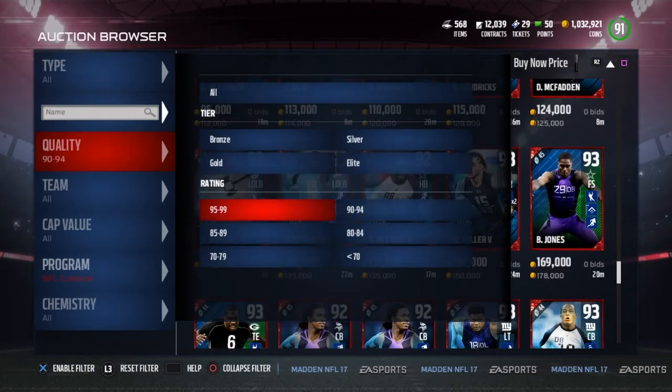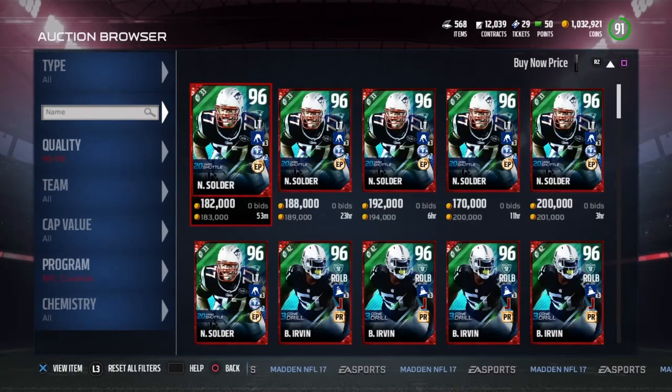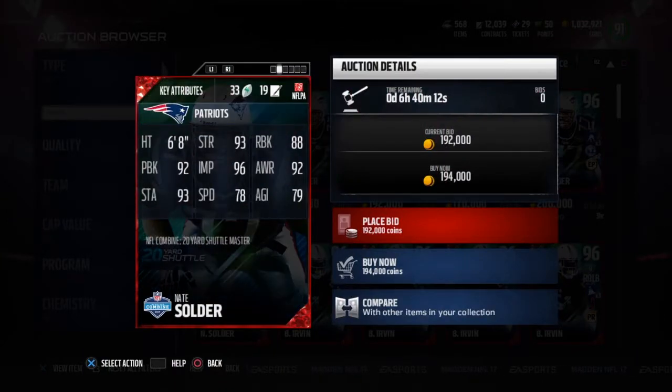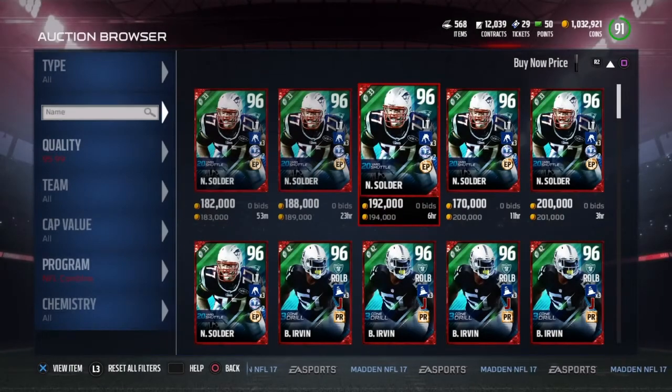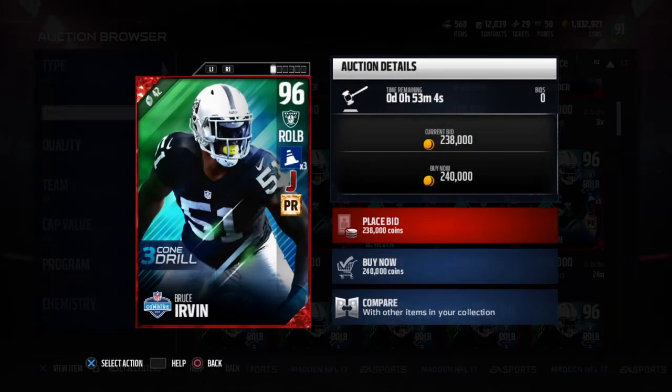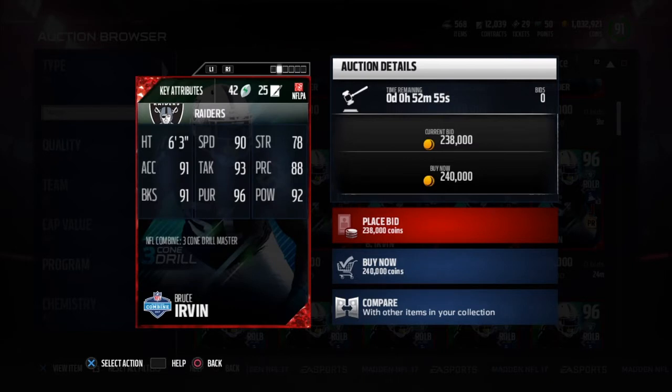Let's get to the big boys — the 96 overall masters. Nate Solder is the cheapest one and he's going for around 180k. 93 strength, 88 run block, 92 pass block, 96 impact block, 78 speed — that's fast for a left tackle, guys, really fast. Bruce Ervin is going to be really fast. These cards look sick. He's got 90 speed, 91 block shed, 92 power, 96 pursuit.